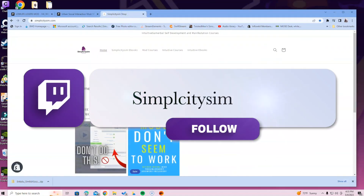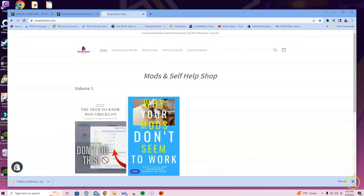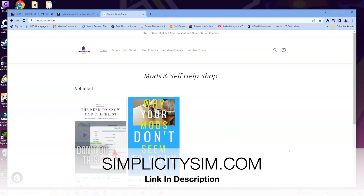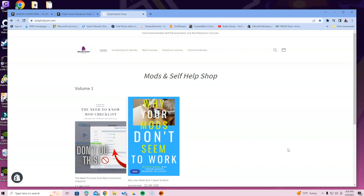The Simplicity Sim Shop is going to be available in the description below. There are a lot of people that encounter different problems with installing mods, even with experience. In these ebooks, I basically let you know what the common mistakes are and what you can avoid while installing mods. I know what it feels like to be up at three o'clock in the morning trying to install mods with questions you can't find answers to anywhere on the internet. So grab one for yourself — it will be provided in the description below.